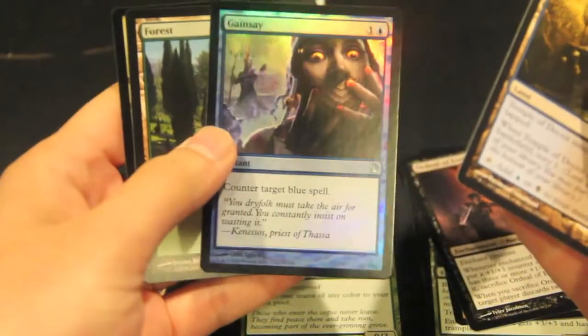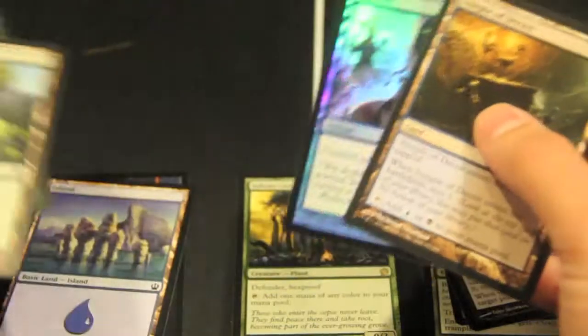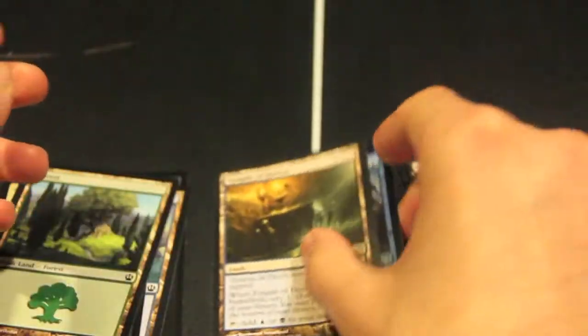And a Foil Gainsay — very pretty, shiny. And a Temple, always good.